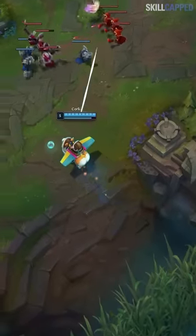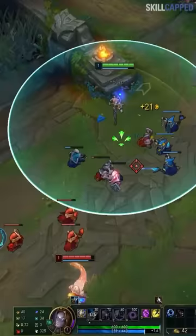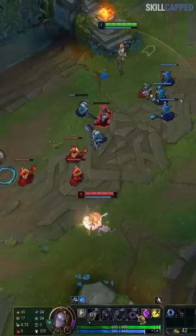In this video, you're going to learn the one secret mechanic that pros use to get a massive advantage on their opponents. It makes both landing and dodging skillshots so much easier. Here's a clip from the god of laning himself, pro player Chovy. He's playing Orianna into Zoe and will use this mechanic of spacing to completely destroy his opponent.